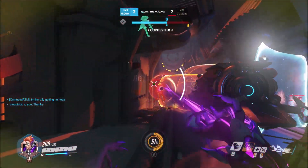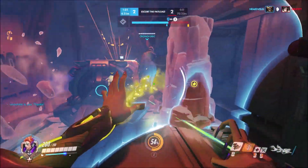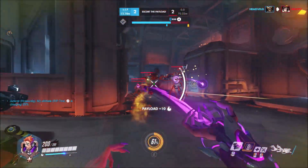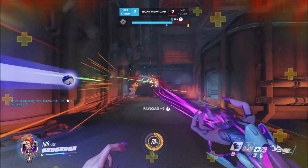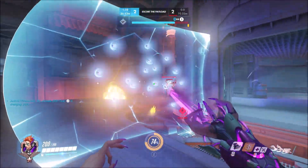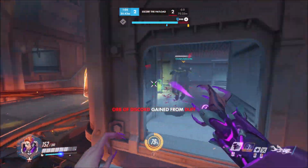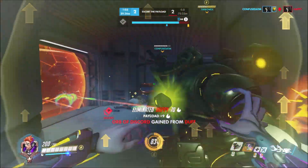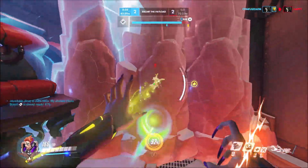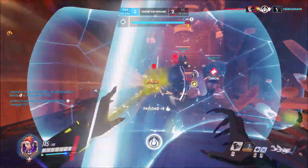This guy is getting no heals — we are healing him up. At this point I realize I am probably doing more damage than I should. The problem is that Reaper out-damages my heals, and then there are consistent Biotic Orbs from both their Ana and our Ana. So Ana and I just really need to focus on syncing up the Biotic Orb with my heals, and I just need to focus on healing a little more than damage. It's just difficult knowing when to swap between the healing and the damage Biotic Orb as Moira.